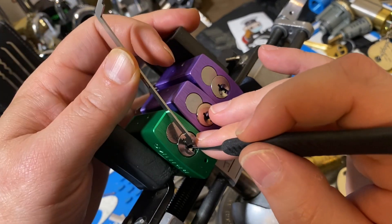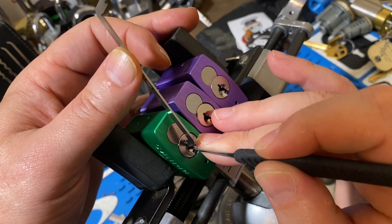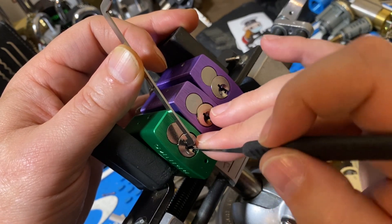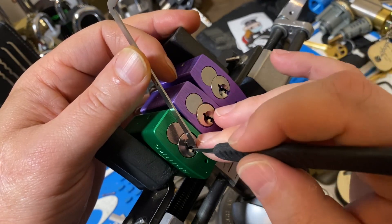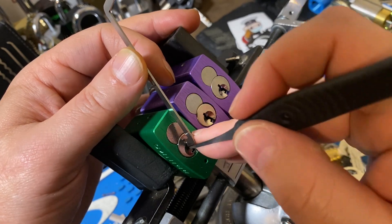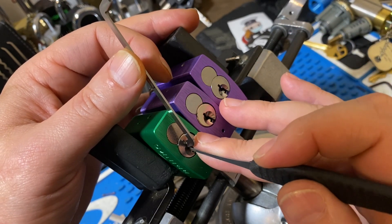Let's see — that was five. Kind of mushy. There we go. Five, four, three — nothing on two. Alright, we got a false set. Five, four, three — still nothing on two. Let's check one. One is kind of rotating, so we know that there's at least a spool.